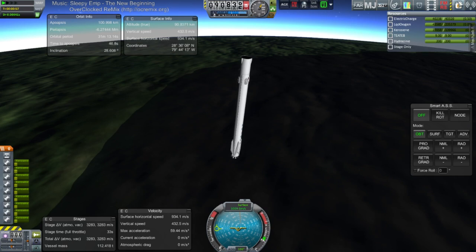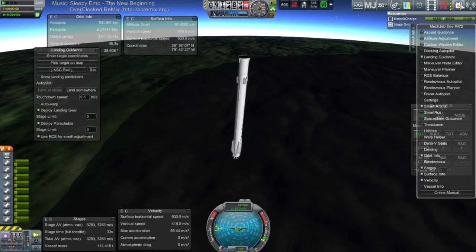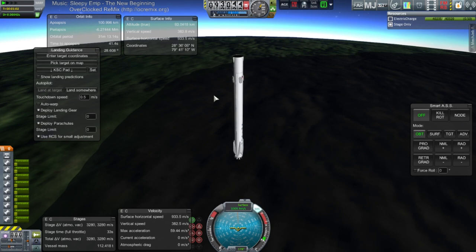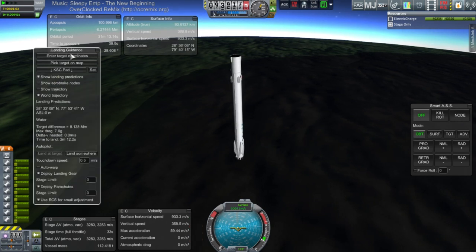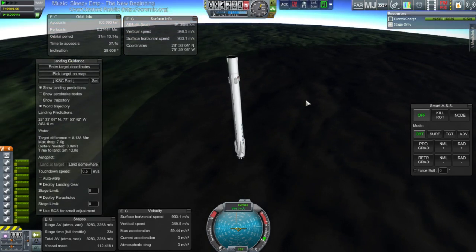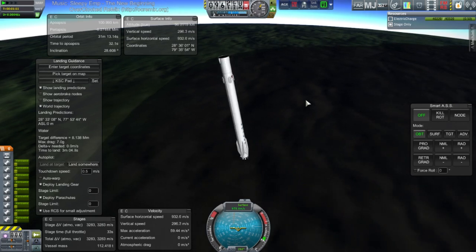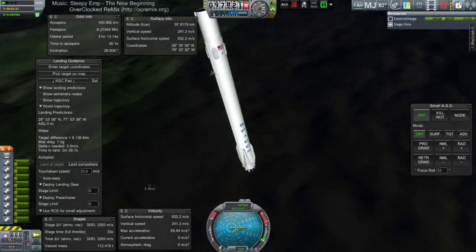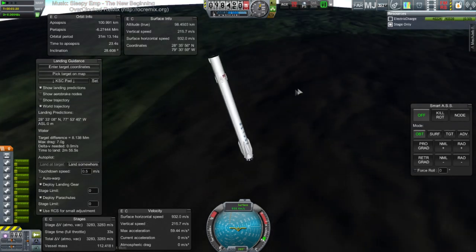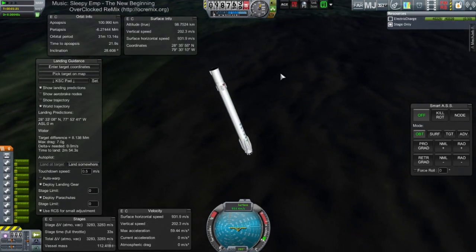I should get SAS on as well. I need to see the landing prediction to get anywhere near KSC. I waited longer and it still exploded when I staged — it's a bit strange; it's nowhere near the decoupler, really. The decoupler has its explosion at the top, so it shouldn't have affected something down below. We'll check in the VAB. Let me quicksave — we might want to try this again.